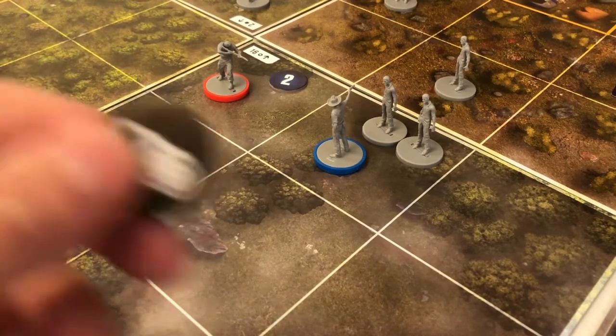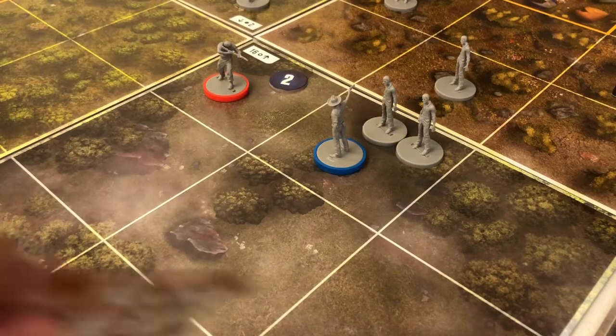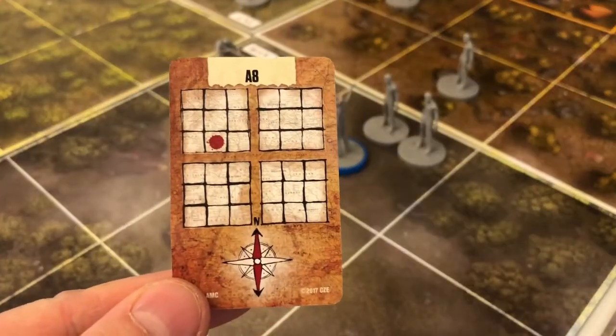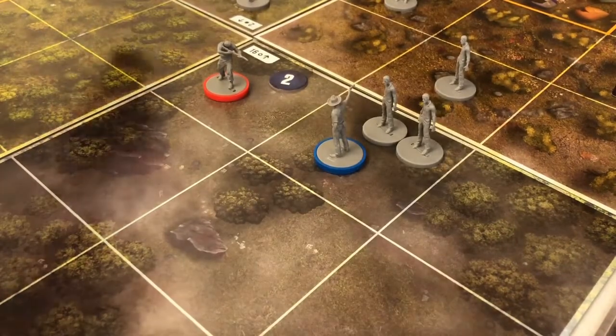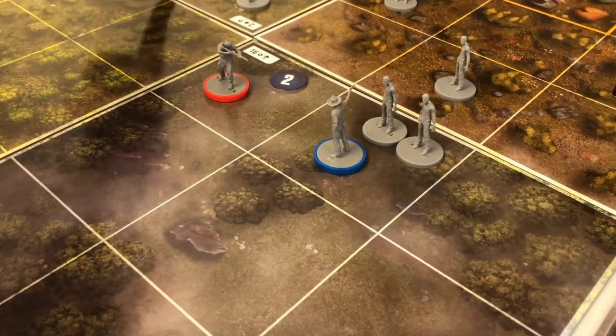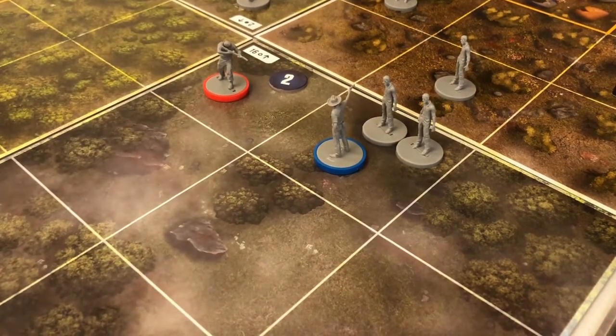The Scent of Flesh event says I have to place a lock token on a random location. I draw the top map card and that puts it in space A8, just up off camera. When the walker activates this turn it's going to move towards that lock token. Since there's nothing I can do to put one of my tokens on there, I'm guessing I'll just automatically get some stress at the end of the turn.